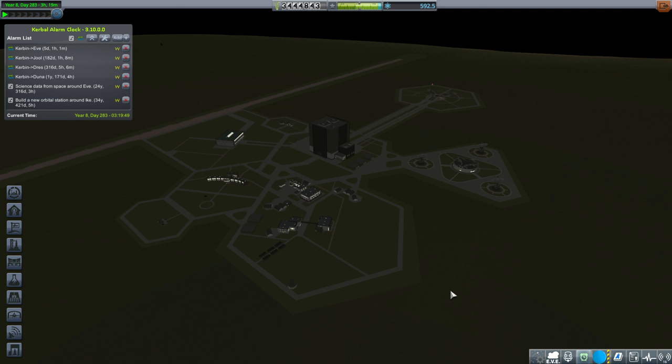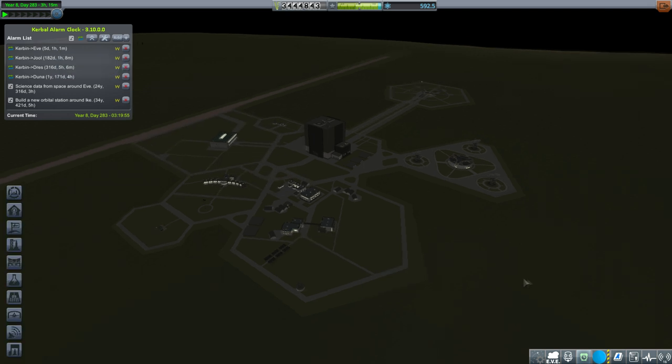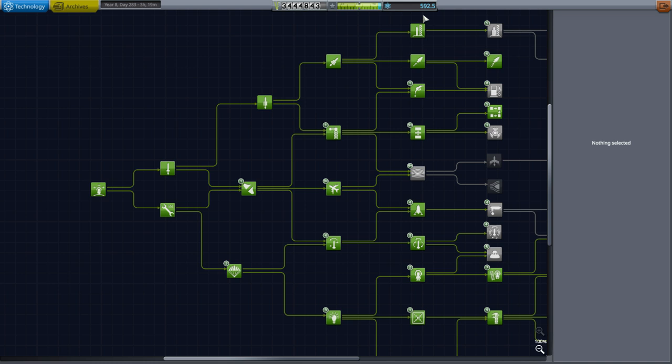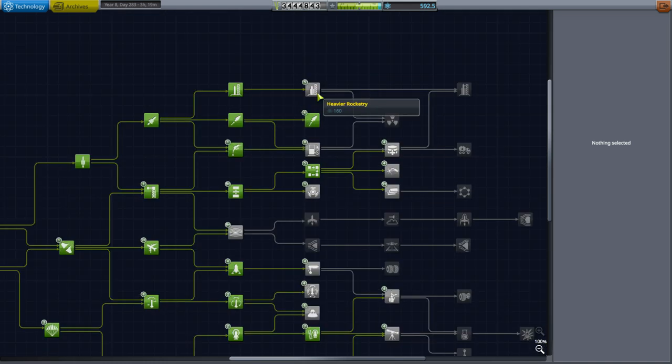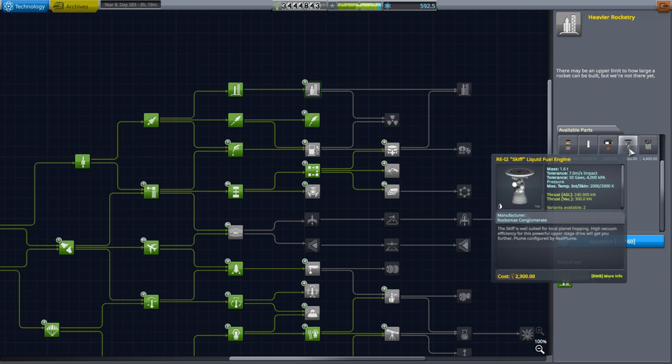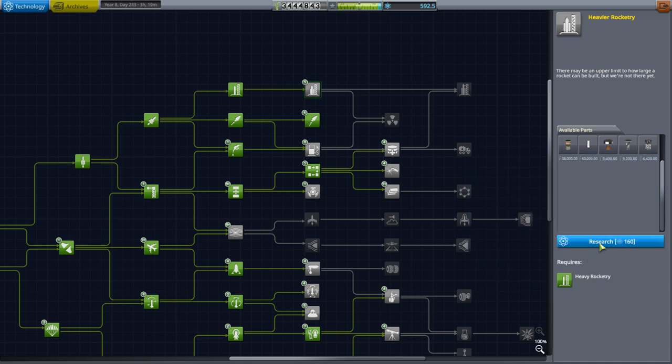Hello everyone and welcome back to Kerbal Space Program 1.6 with Kerbalism. In this episode we are going to attempt some launches to EVE because we have a window there, but first let's take a look at the tech tree since we have 592 science points to spend. I think it's about time we got our big rocket engines and the skiff, which will be really helpful. Let's just research that.